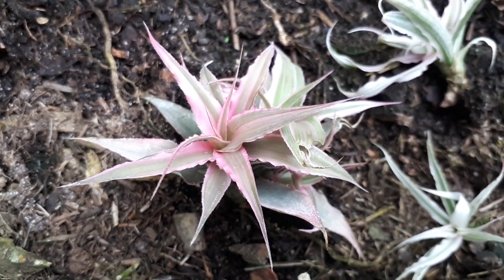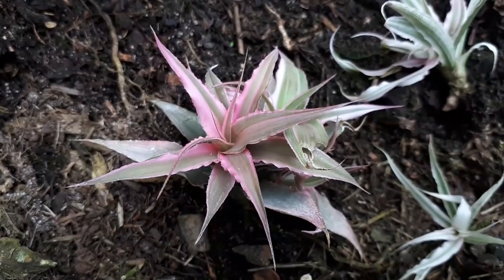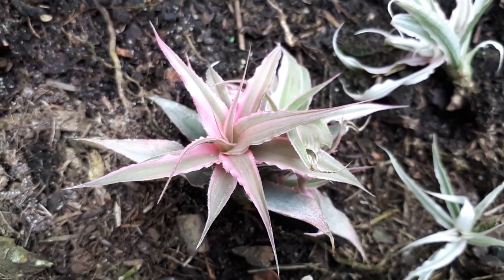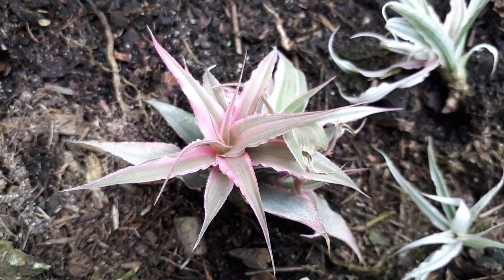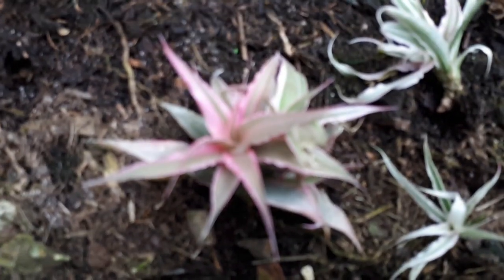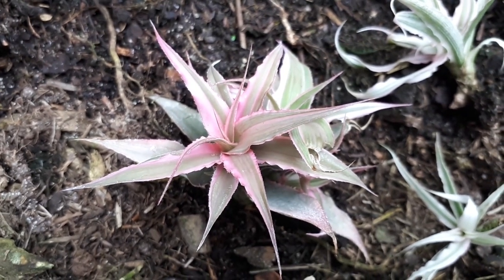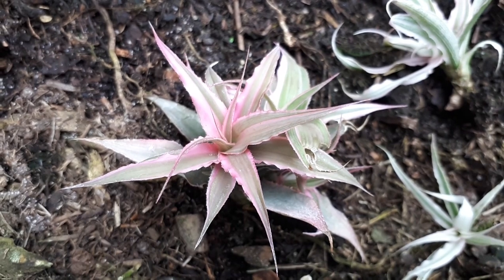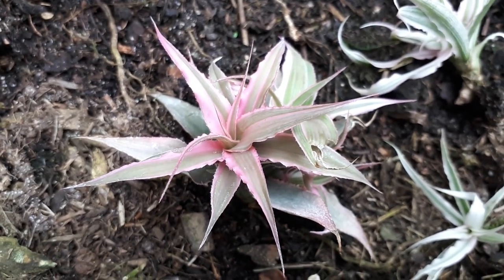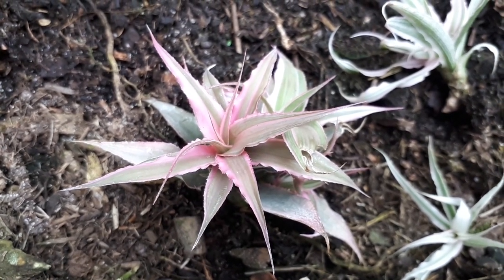When growing in a container, around 8 liters is enough. It doesn't need to be too deep — a shallow container is also okay. Don't forget to put some mulch on the soil to keep the humidity and moisture. Blooming season is usually from summer to autumn. This is a beautiful plant with different colors and patterns, and if you grow other Cryptanthus varieties you'll get even more color and pattern options.